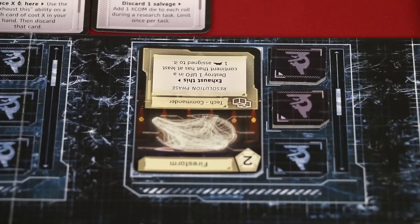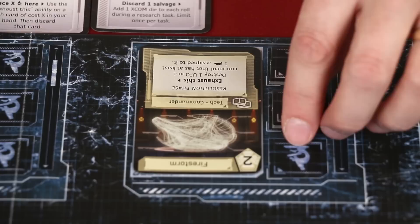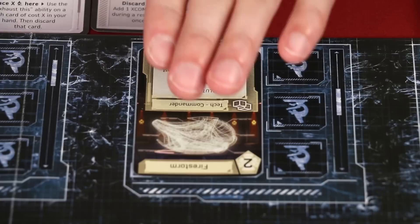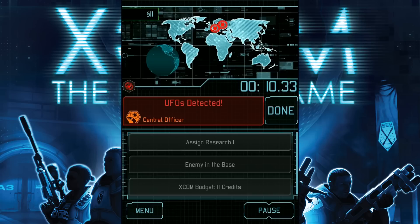Just to wrap up assigning research — as we'll see later, it's possible that technology you've assigned to a location will not be successfully researched. At the end of a round, the scientists that were there will be removed. So in a future round, when told to assign research to space one, you may choose to replace it: simply remove the research that's there, put it into a discard pile, and put new technology in its place. Or leave the old research there, and then once again choose how many scientists you'd like to assign. Now that we've assigned research, we'll tap done.